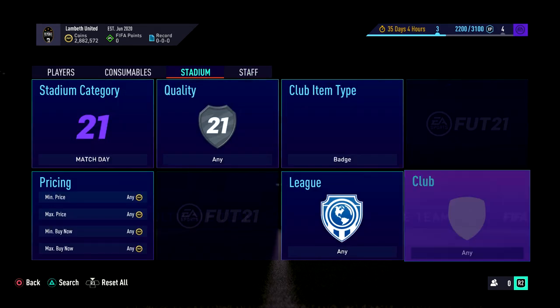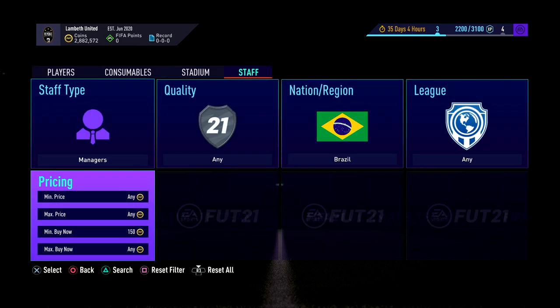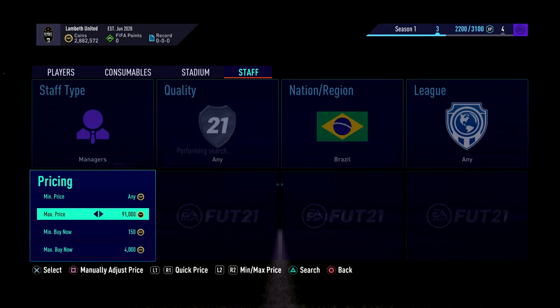If you look at this here, it's a really good filter but you have to be lucky. Brazilian managers are 5K, so you can list them on for 5K each. It's crazy. All you want to do is just sit there at like 4K. They're normally extinct, so I don't know what's happening at the moment. They seem to have gone a little bit less extinct, but they'll probably be back to extinct later when people are back home from school.